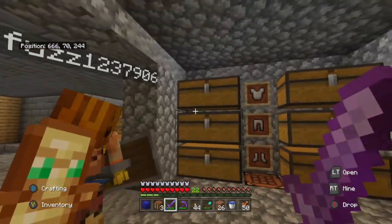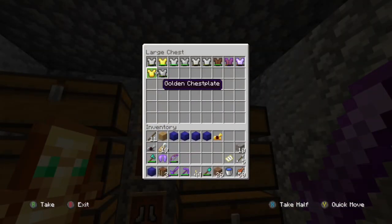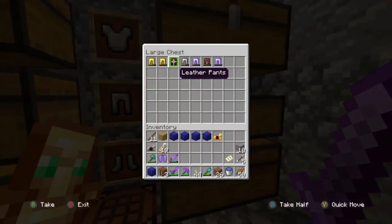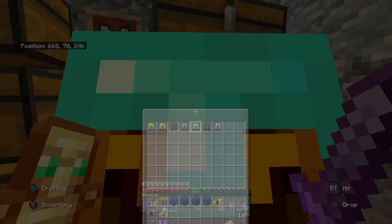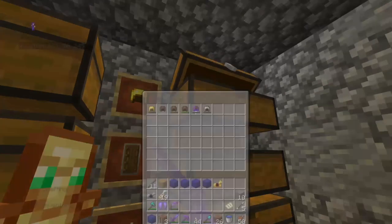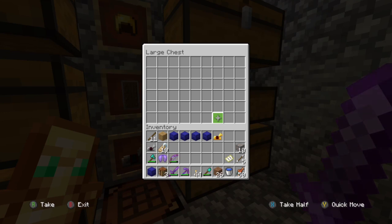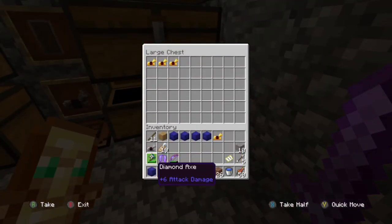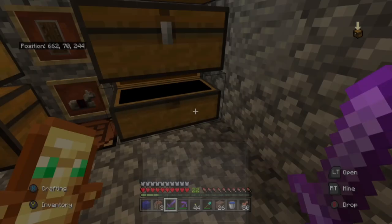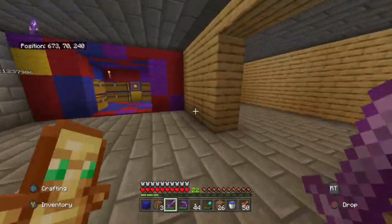Okay, this is the armour room. So this is all the chest plates, this chest is all the leggings - some from zombies and skeletons when you kill them they drop it, that's why it's all low durability. This is the boots chest. This is the helmet chest. This is the shield chest - we have no shields. We've got horse armour - I'm just going to put it in there. And name tags so we can name them. I might put all the saddles in there as well. So that's the armour chest.